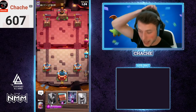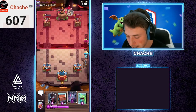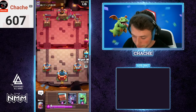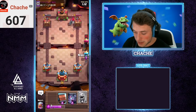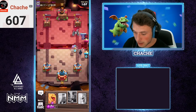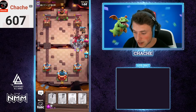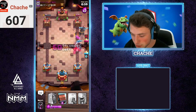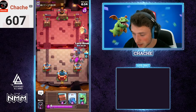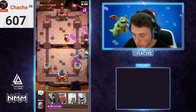We're gonna load up in the right-hand lane. We don't really care about that 40 HP tower — worst comes to worst we lightning it, though that's not ideal because he could lightning block it since it's so low. We're gonna trust the fact that we have a better deck and just shove him out of the way. Royal delivery flies out — there it is. We'll get our heal spirit right away to heal everything up, and let's build up a second lava hound.